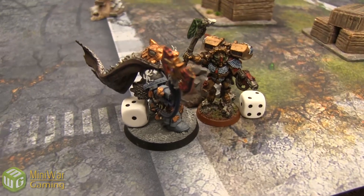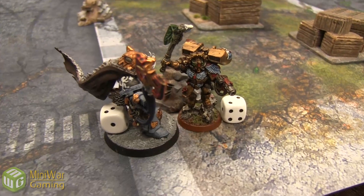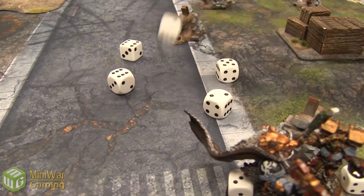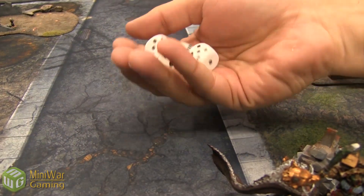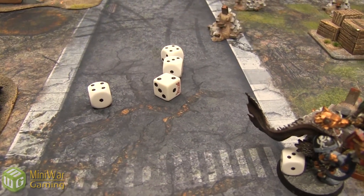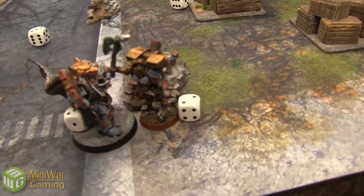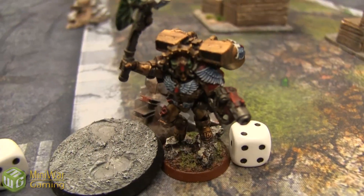Logan's turn 2. Dante is not going to Hit and Run to disengage — he'd rather get to shoot again. Dante attacks first again, hitting on 4s — 3 hits, Master Crafted reroll gives 4 hits, wounding on 2s at Strength 6. Logan has 3 wounds left and a 4-up invulnerable save — he should statistically save 2 of these. But Logan fails all his saves and is slain! That's what you get when you pick on your elder.